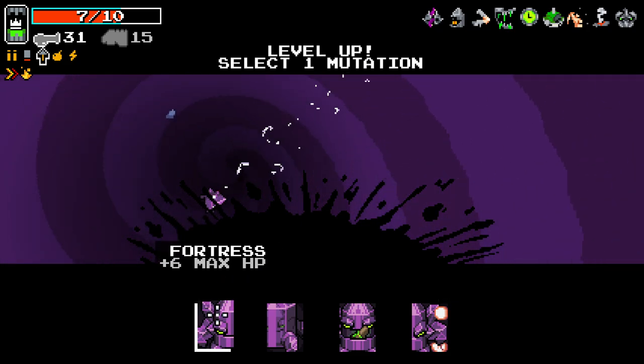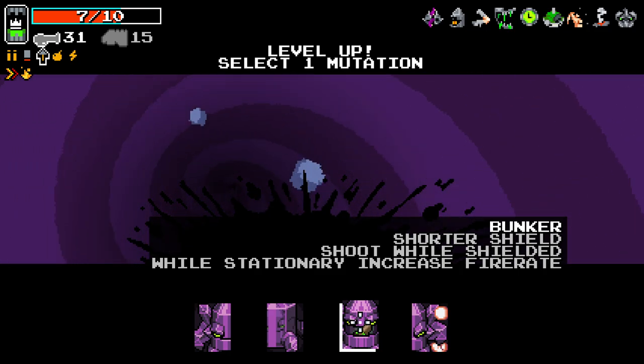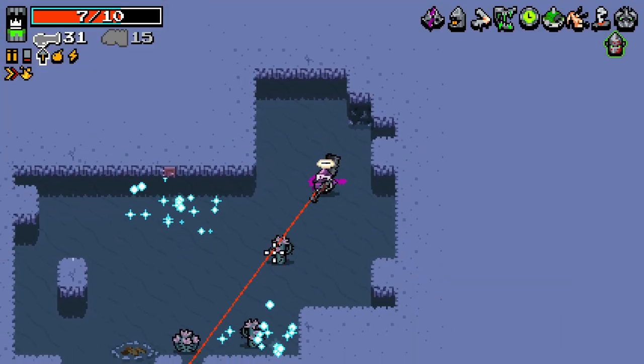Let's see what we got going on here. Plus six max HP. Move while shielding. Shorter shield. Shoot while shielding while stationary — increase fire rate. And deflect projectiles and harm enemies. Invulnerables all damage while shielding. That seems very good.